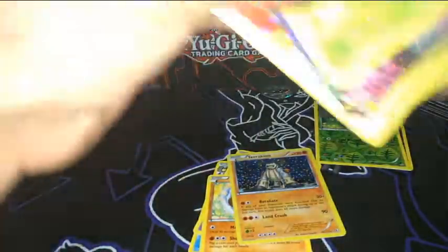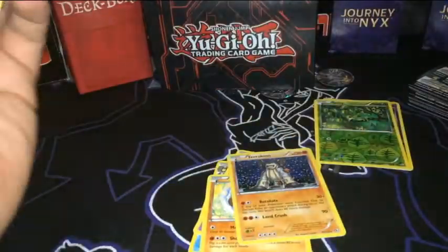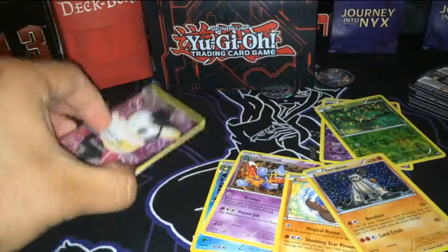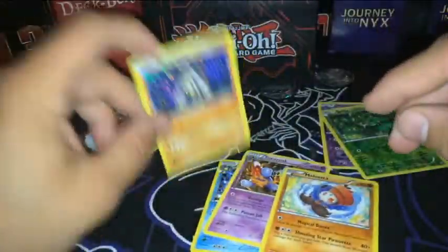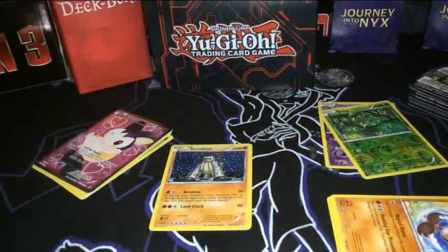So we got Dewott and Minun. Out of the Radiant Collection so far we've got Serperior, Servine, and Snivy; Ursaring, Gardevoir, and Emolga. That's 6 out of 25 Radiant Collection cards. I also got the Terrakion, which is a holo rare — I don't know if it's worth anything, but I love getting those holos. We got two rares in there, and no reverse foil, which is strange. Maybe that's just how these packs work. That is the first installment of our Legendary Treasures opening.